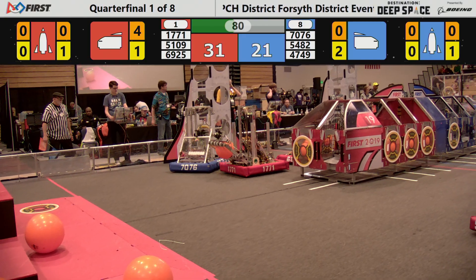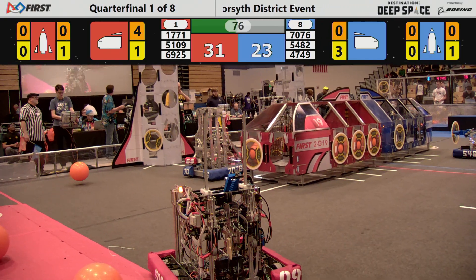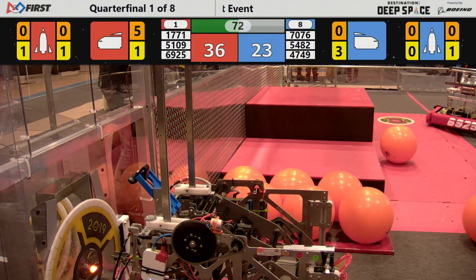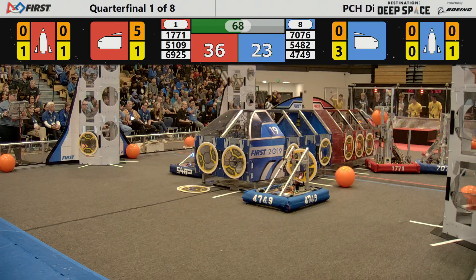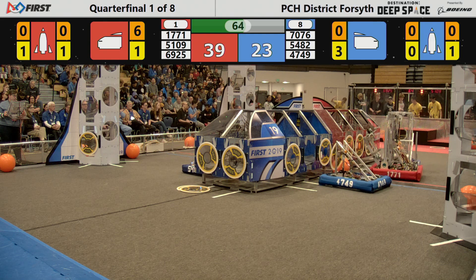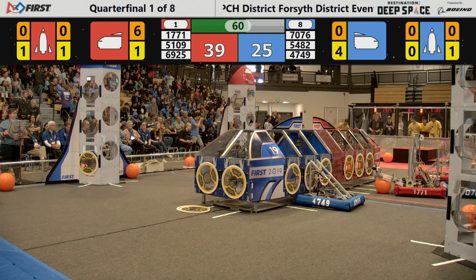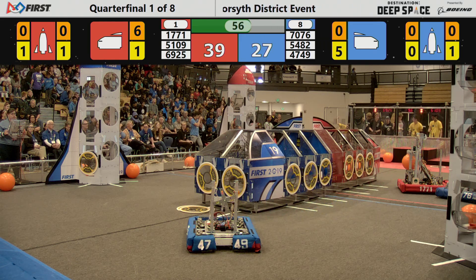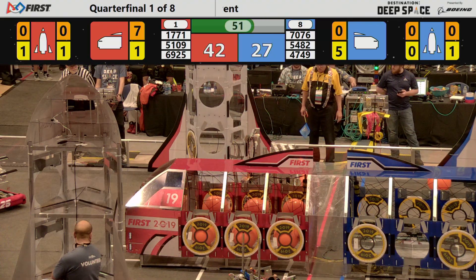Four total cargo loaded. T-minus 78 seconds, 31 to 23, the Red Alliance leading. 1771 putting in some cargo on the red cargo ship while 7076 from the Blue Alliance is giving them a little challenge. 4749 places another hatch panel on the far side of the Blue Alliance cargo ship, completing that side with hatch panels.